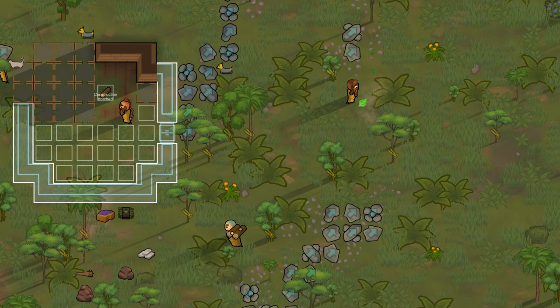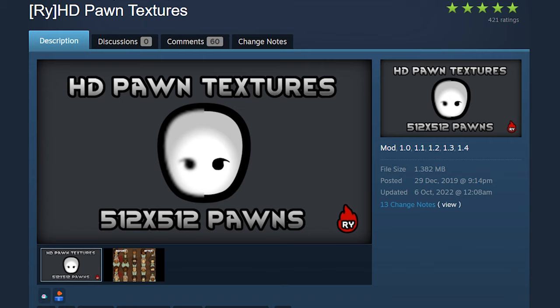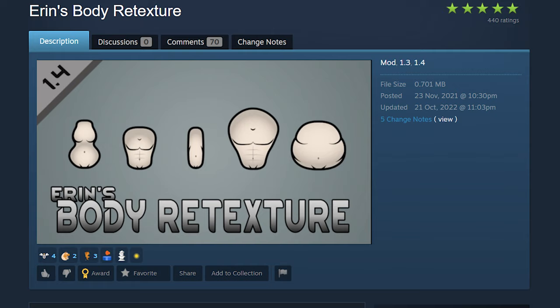And on to the most important part of this video: the colonies. They are the heart and soul of your playthrough, so why not make them look really nice and add even more personality to them. For body textures: Vanilla Pawns Retextured or RY HD Pawns Textures for the vanilla look, Erin's Bodies Retextured for slight changes, and Beautiful Bodies — need I say more? Have fun with this one.